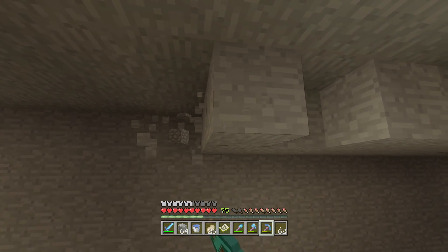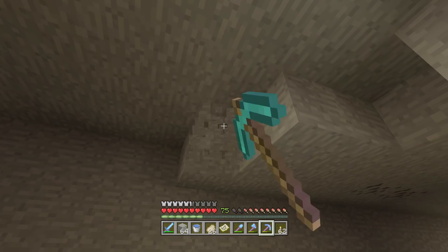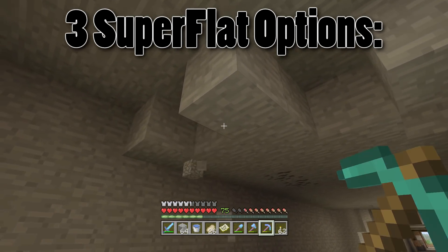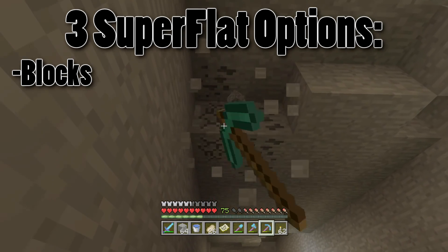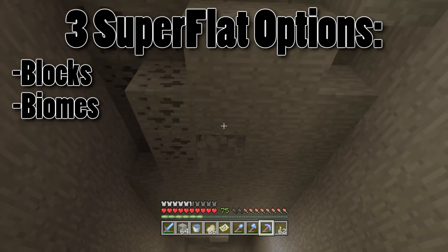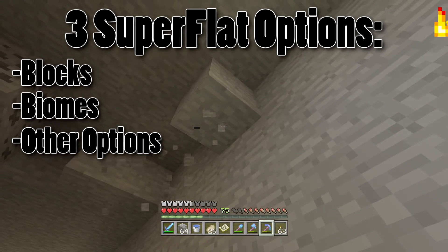This is quite a long question, but it starts with a simple enough answer because there are three main sections of the Minecraft console superflat menu. There are the blocks, which update with every new update — this is as of TU46 — then there are the biomes, which will update at some point in the future, and then there are the other options. We'll start with the biomes because this is the easiest thing to work out.